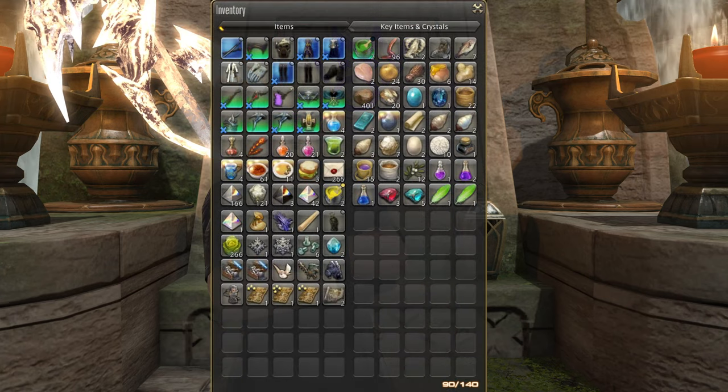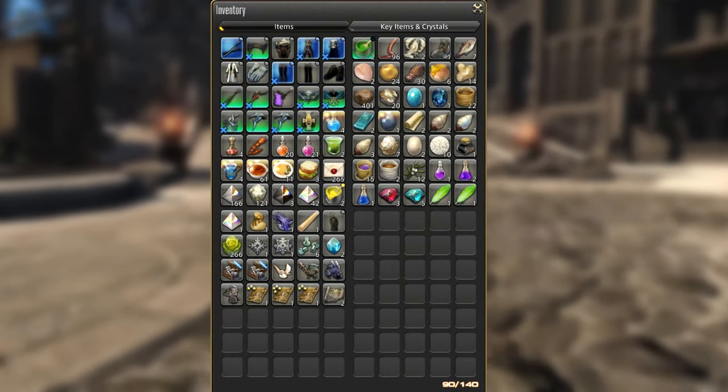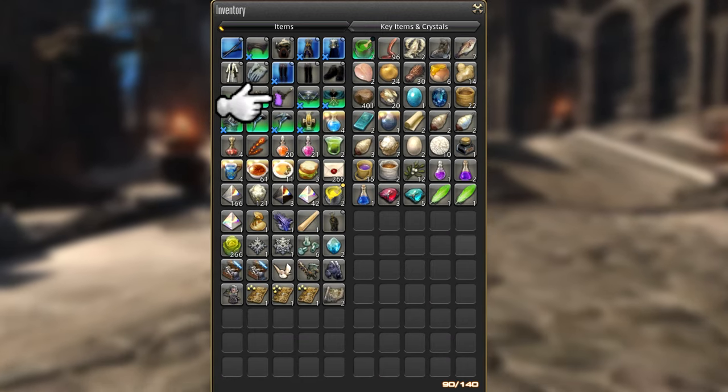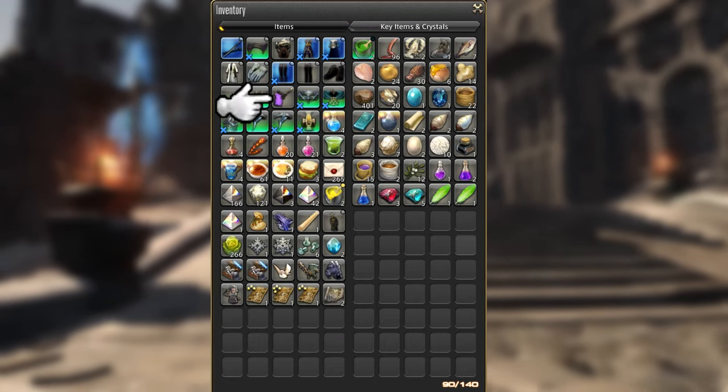There's a lot wrong here, for a variety of reasons. I'll start small — this earring should go to the armory chest or glamour dresser. The dresser is probably the better choice since, are you even using it? You can apply it to your glamour plates.